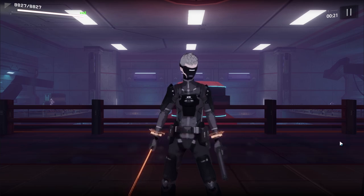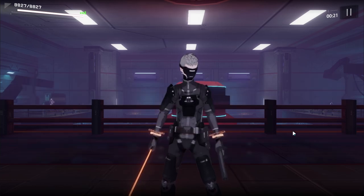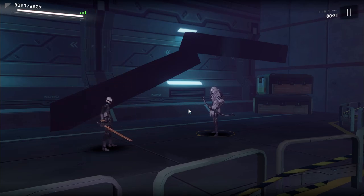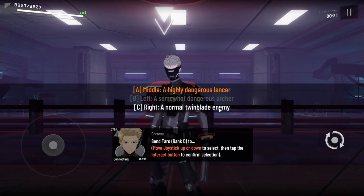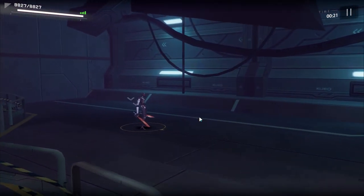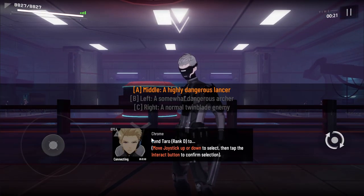Once you go through all the dialog, it's going to ask you to make a decision. For our first construct, we're going to send Ace rank C towards the left — a somewhat dangerous archer. Make sure you have this selected, and it's going to pair up Ace with the archer in the back. The next construct we're going to pair up is our rank D, and we're going to pair him up with a twin blade enemy — the double swordsman. So we're going to send him towards the right, and they're paired up.